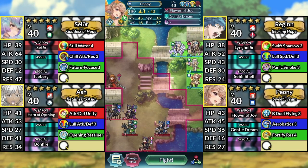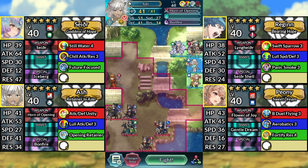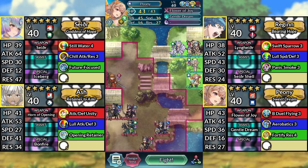For our team on Infernal, we have Sather, Regan, Ash, and Peony. We'll be using no Assist or Sacred Seals.